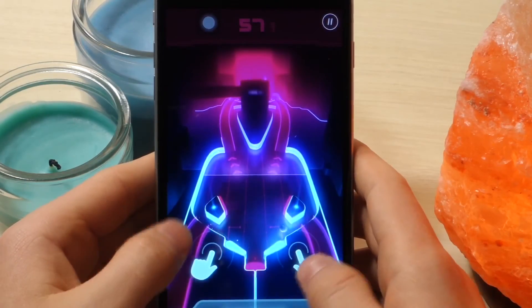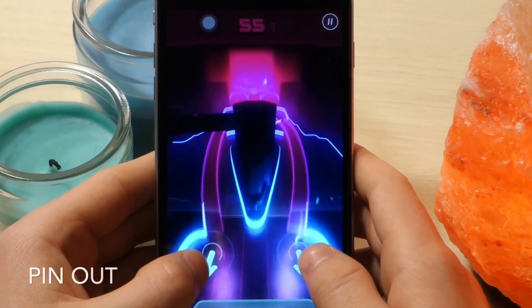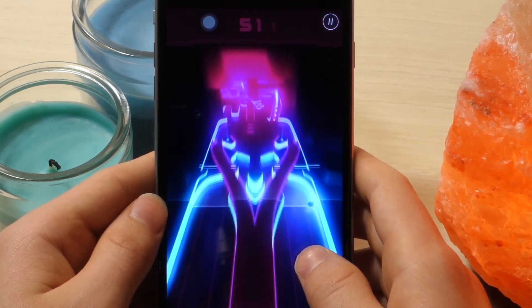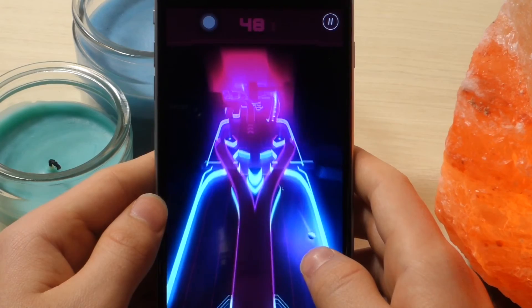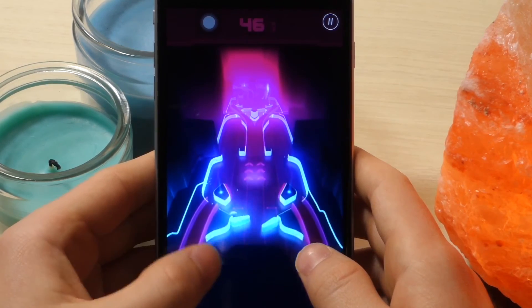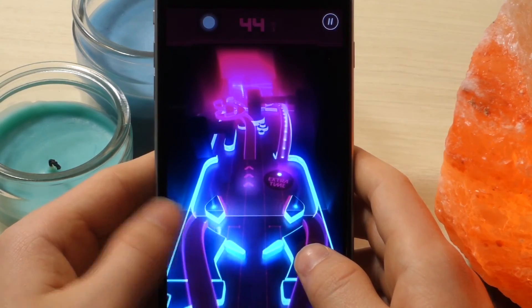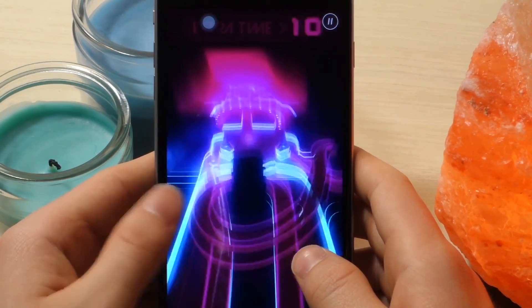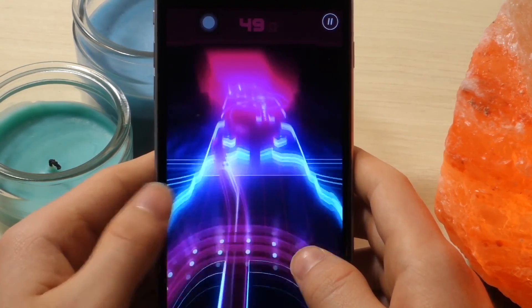This next game is called Pin Out. It's basically just a fun version of pinball — the ball shoots across the screen really fast and you've got all these little sections with levers. You tap the right side to move the right lever and the left side to move the left lever, so it's a really fun game.